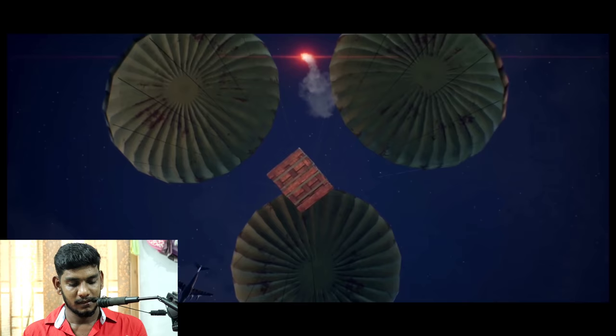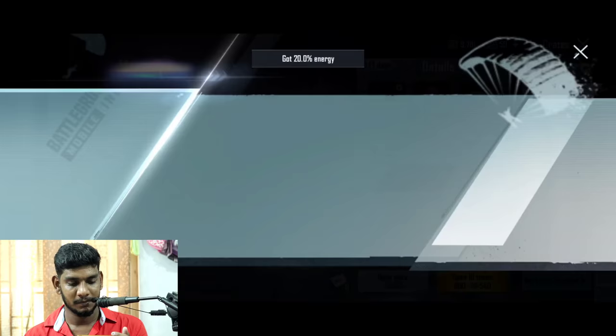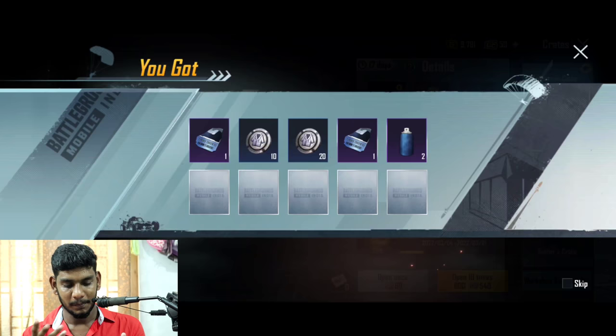Next we are going to take 540 UC. Airdrop are here. Scrap. Silver. Scrap. Paint it up. Paint it up. So finally, we're going to be Wandering Circus.